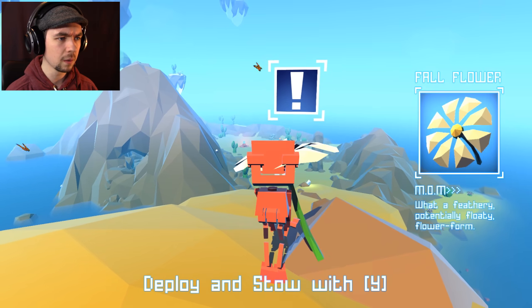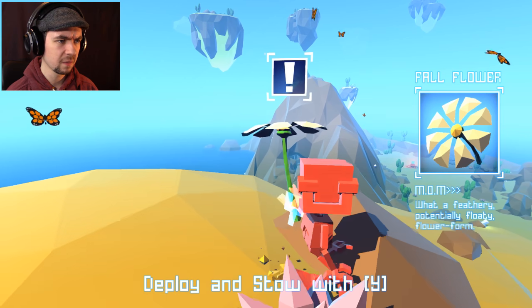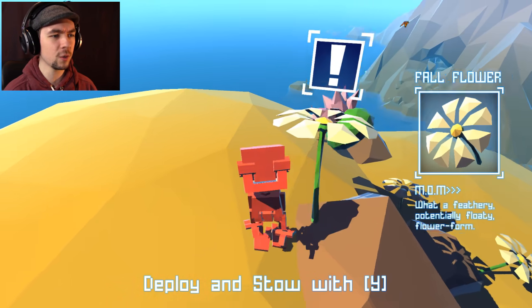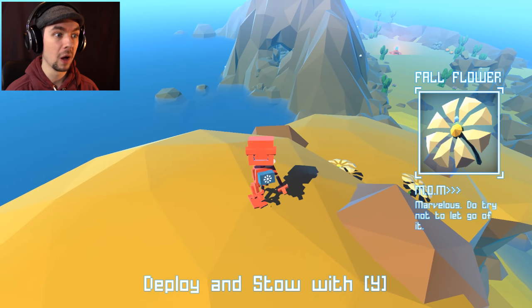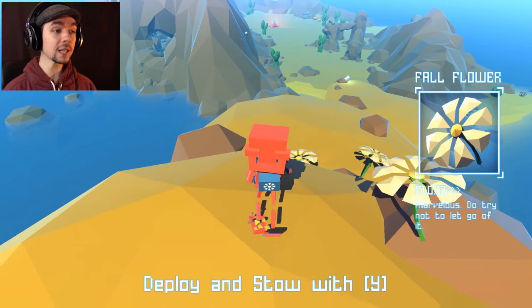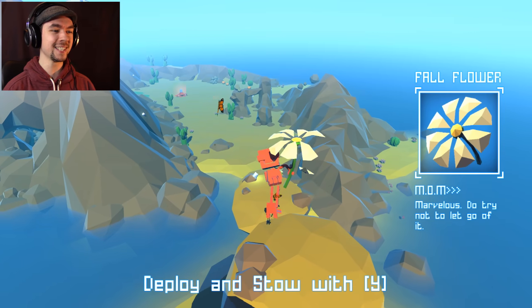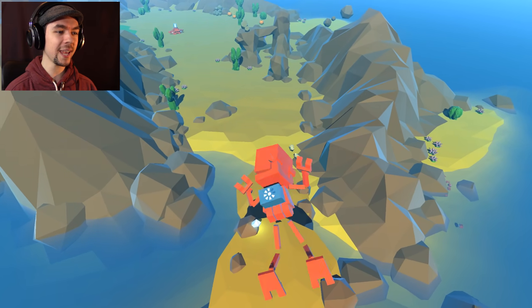What am I deploying? Bud, you're all over the place! Can I grab this and pull it away? I can glide! That is amazing! And the petals disintegrate. You don't take fall damage!